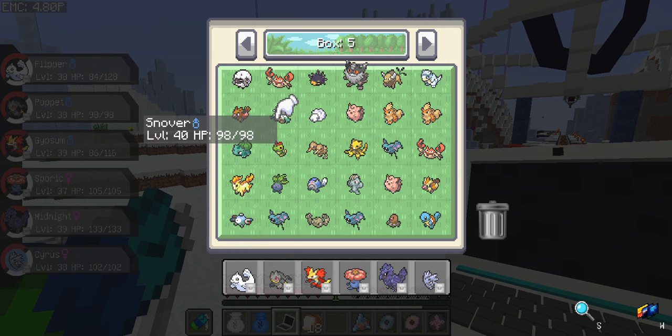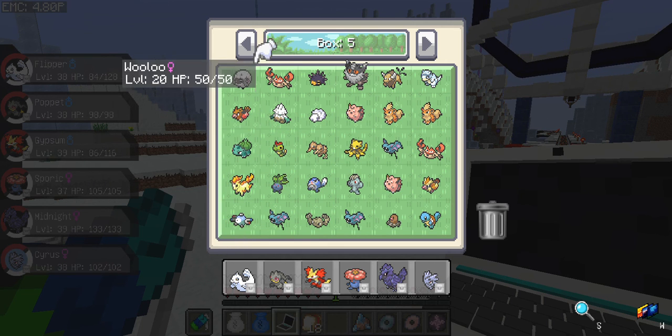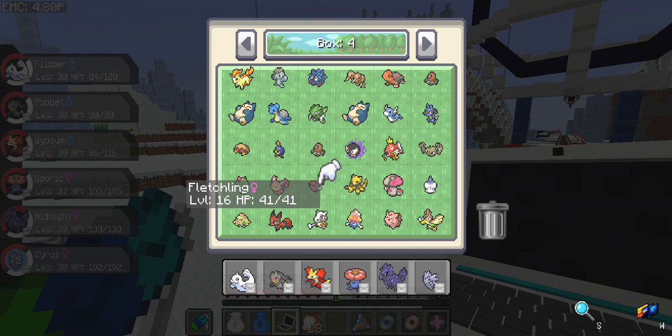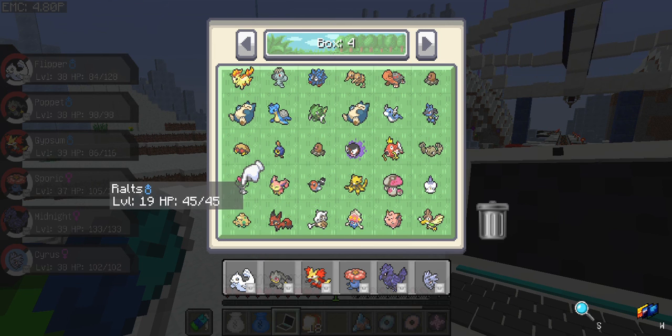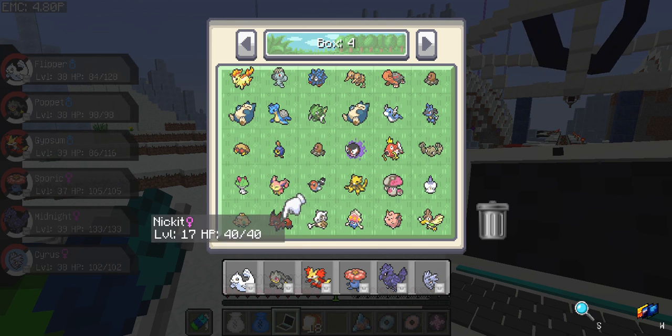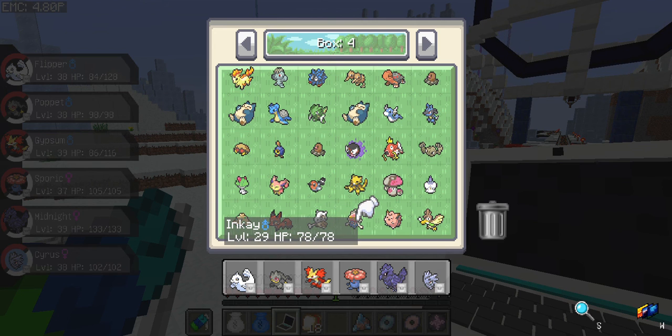I got a Snover and a Magnemite. After we got off camera yesterday I got an Inkay in the village, and maybe a Fletchling and a Ralts. Nikit was the last one we caught on camera, then I got Inkay after that.